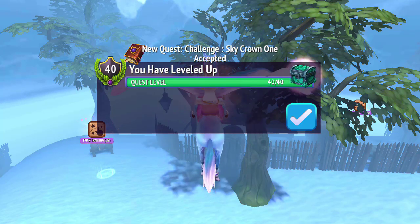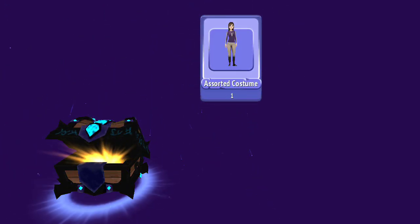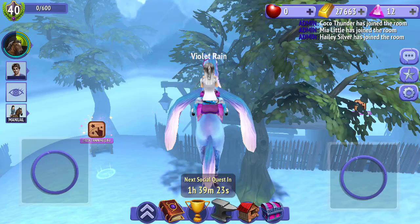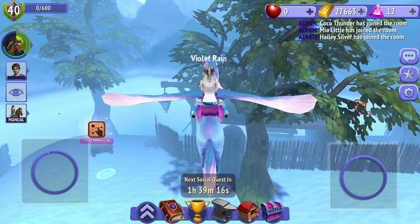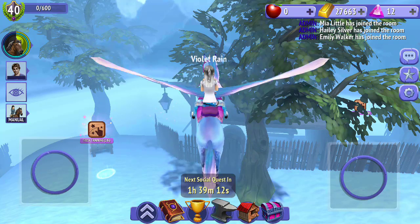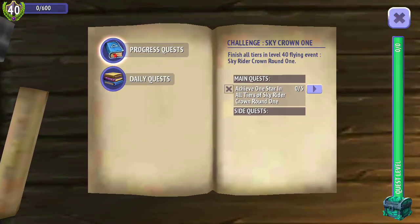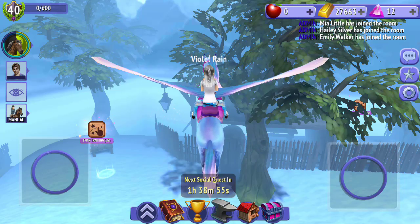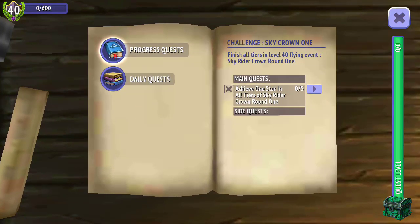We've hit the max level — level 40! Assorted costume. I wonder if I could open those every level — if I could, I didn't, and now I regret it. I don't think I ever opened the chests before. Let me know in the comments below — do you get the chest once you hit level 40? So finish all tiers in level 40 flying events — Skyrider Crown round one, achieve one star in all tiers. It looks like we're going to have to go against Foxall, because she betrayed us, she betrayed Nathan, she basically tried to ruin Nathan's life. So we've got to go ahead and do all of those competitions. I hope Clem is ready for them — I feel like she probably is. I might need to get her stamina up a little bit more, but fingers crossed she's at a sufficient level to compete.